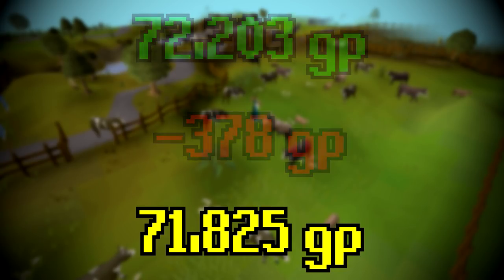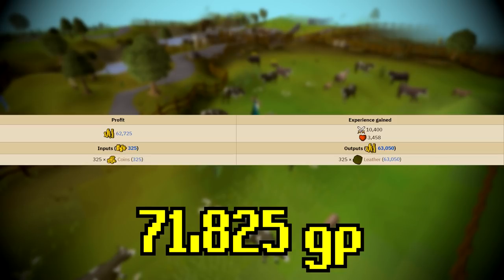The result is pretty accurate when compared to the wiki. This was a mixture of the two methods — killing cows ourselves and also collecting cowhides left by other players. It wasn't planned but that's just how it worked out. Honestly that's probably the best way to do it anyway, since you can't really rely on people to kill cows and leave cowhide for you — we just got lucky.